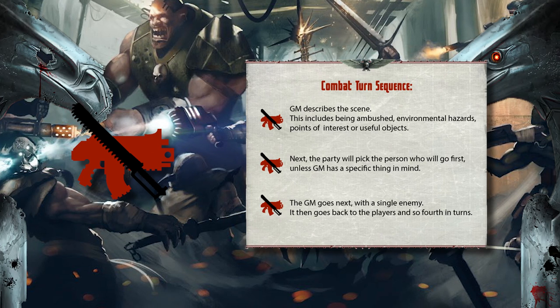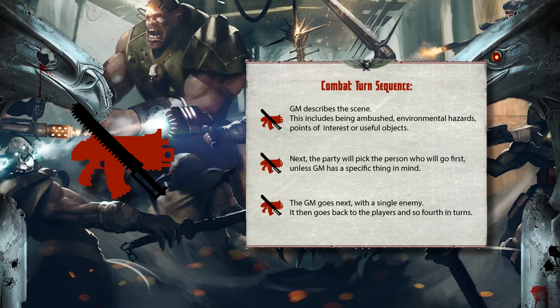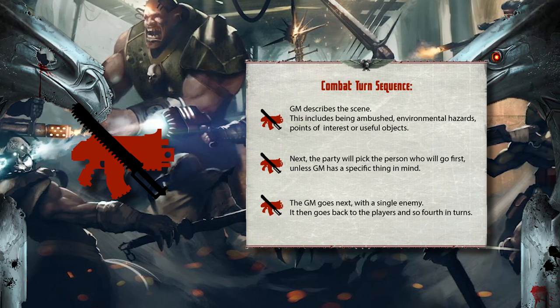If no one can decide, you can simply roll an initiative test. The GM goes next with a single enemy. It then goes back to the players and so forth in turns.